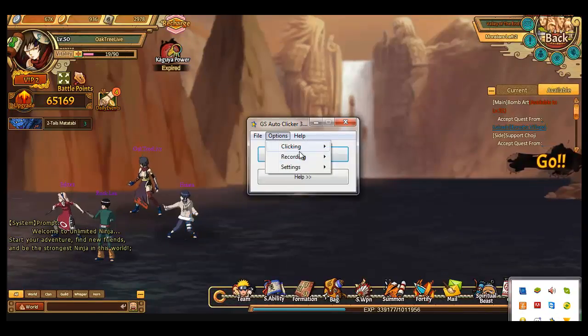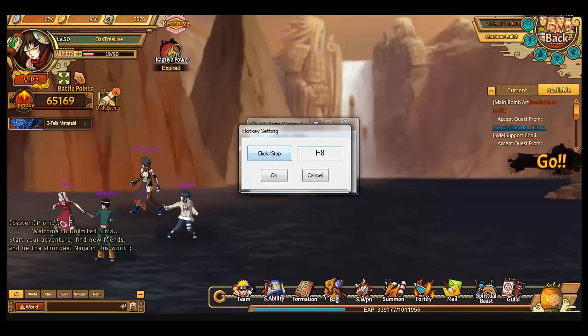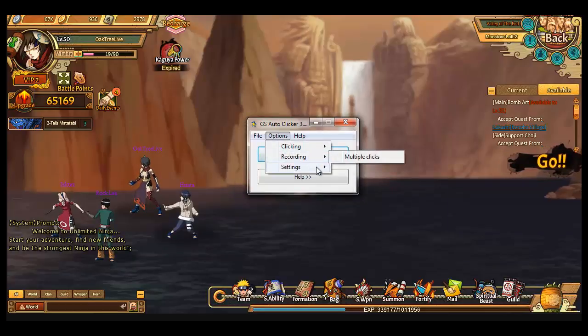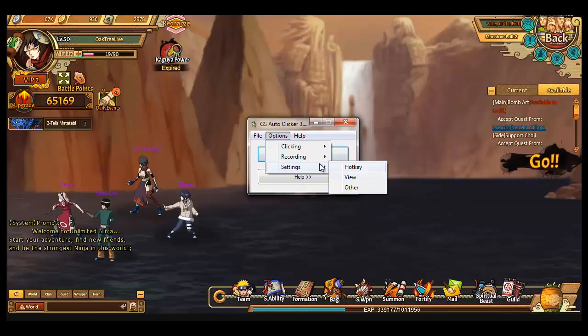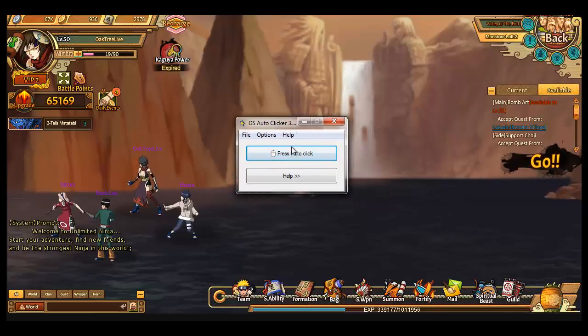Then you maximize the window and click F8, or any key you want. You can choose the key from options, settings, and hotkey. You can change it to whatever you want — any alphabet key, numbers 1 through 9, number lock, Ctrl, Alt, Shift, Enter, Space, or any key on the keyboard.